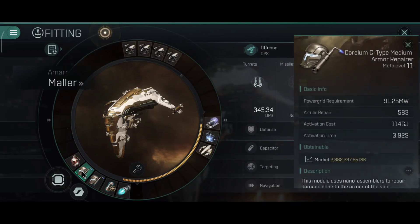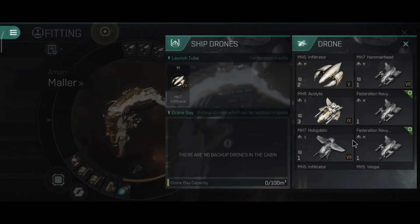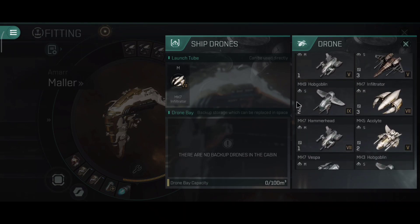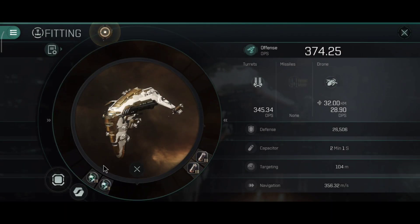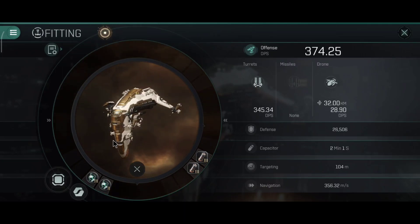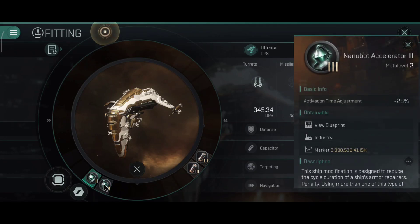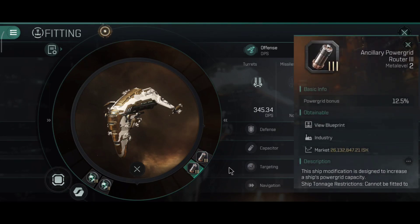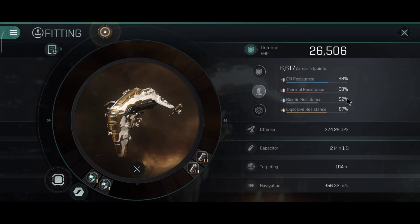Looking at the build: 374.25 DPS with the classic C-type pulse lasers, 15.25 km optimal range, 49.48 tracking, 6.1 km accuracy falloff — overall decent stats. I have one scrambler, one web, one drone. I don't have any Mark 9 drones but I'll check those out later. One afterburner, large capacitor battery, dual medium armor repairers, and one adaptive armor hardener — that's the build I usually roll on this ship.